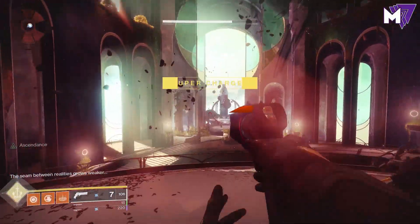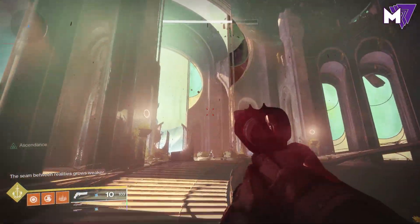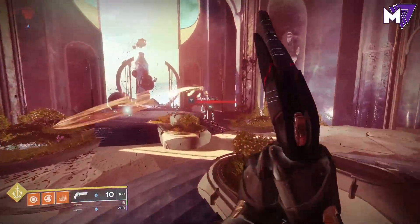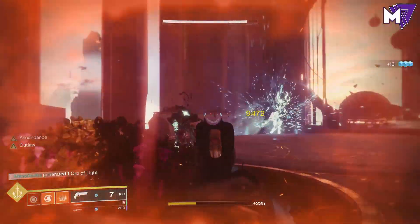We're going to head past here to this final area. You will see a big statue on the outside of the map — that is where you're going to be heading. You can see that there is already a portal up there, visible because my character is currently Ascendant.